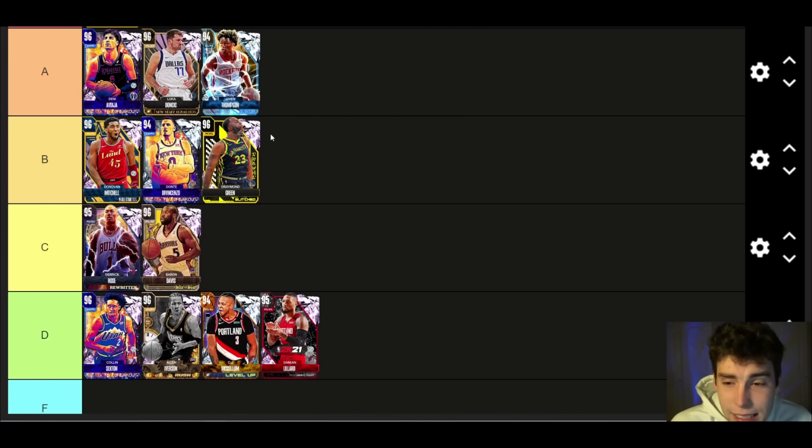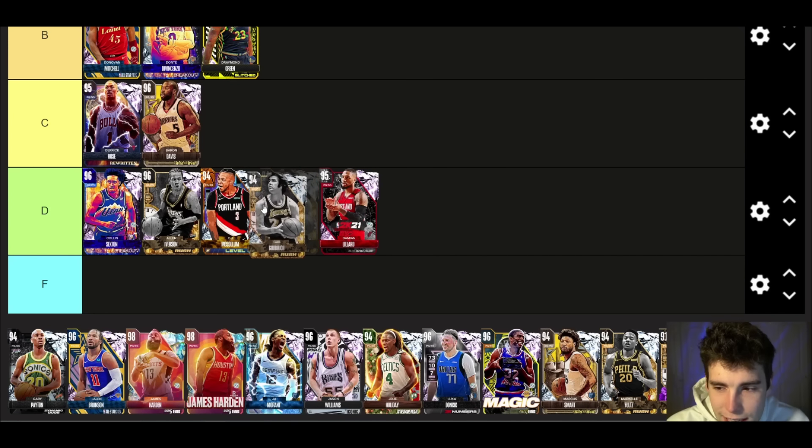Draymond Green is an interesting one. Defensively he's probably better than a guy like Luka Doncic, but that release is so bad it's tough. I'm gonna put him at B tier initially — I have him on my No-Money-Spent squad and the card is solid, but if I can't get a release off that's a problem. Offensively leaves a lot to be desired, but defensively Draymond Green is one of the best point guards in the entire game.